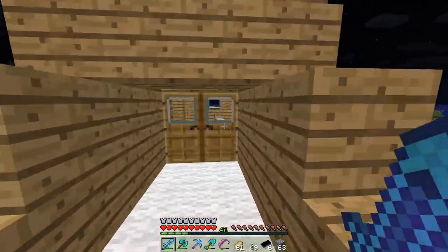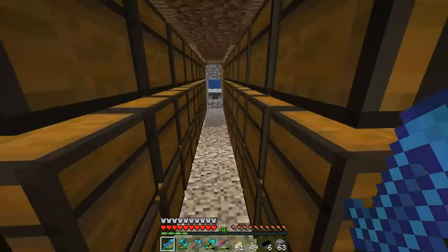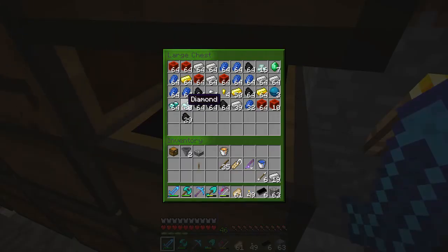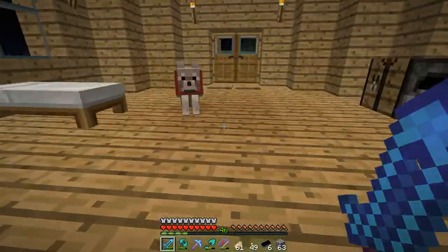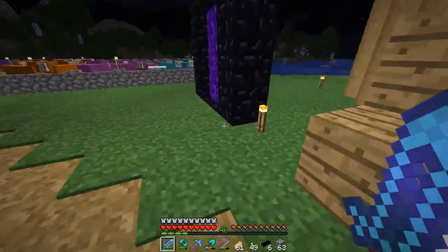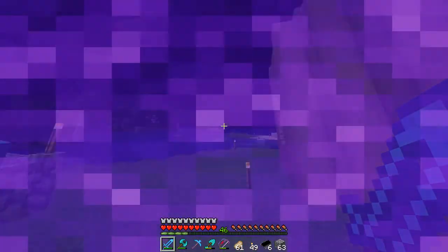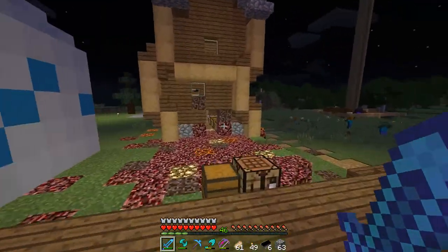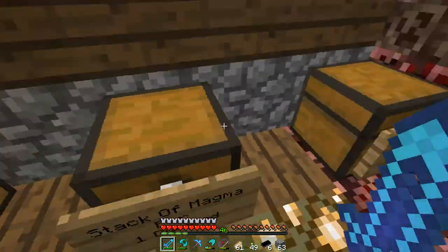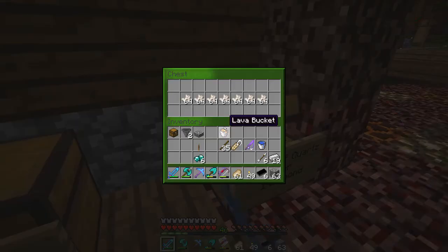First we need to get down here and get some diamonds - let's take a few of them. What we need is quartz, and I also want some gloves. I'll see you guys when I get there. Now I'm at spawn and here we will buy the quartz.